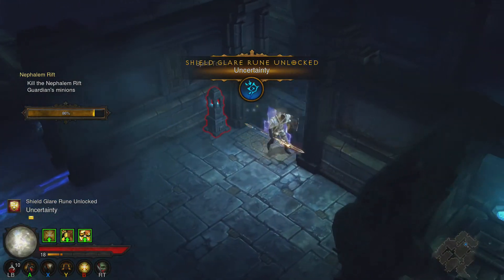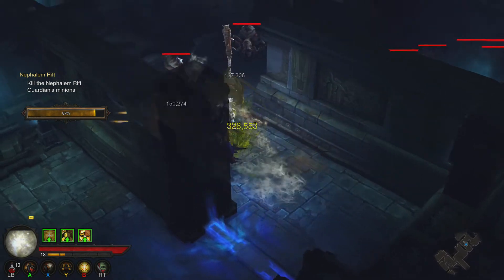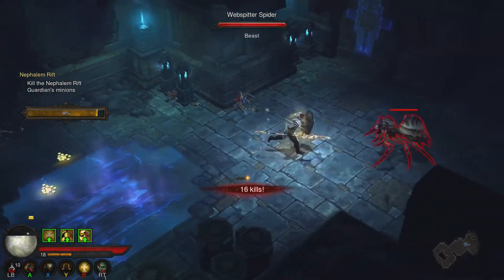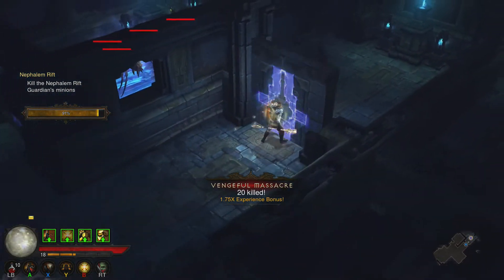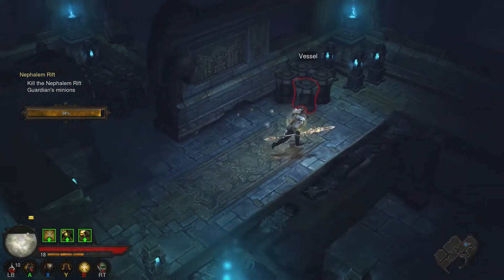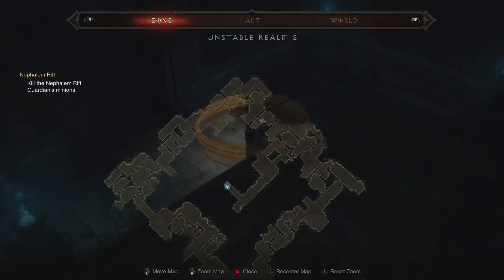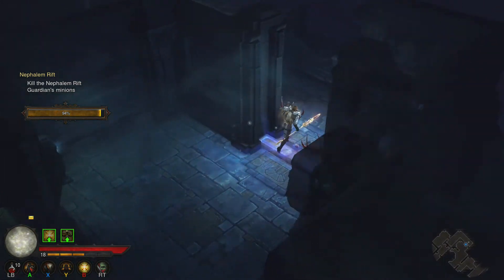Come on — 86% man. Did I just see 425k? That was nice. I did just one-shot a treasure goblin on Torment 6. Way the hell down there — great, it's gonna put me over 15 minutes.